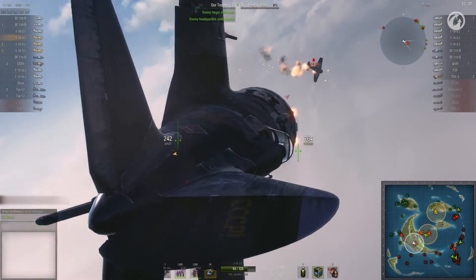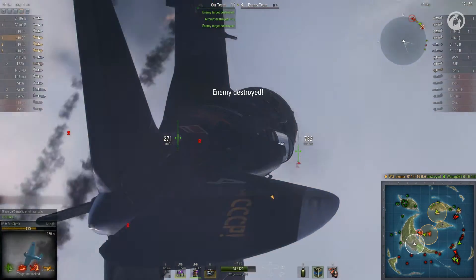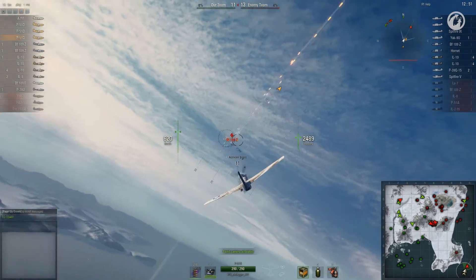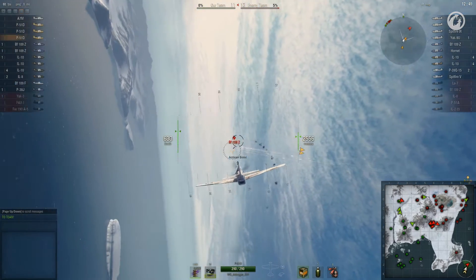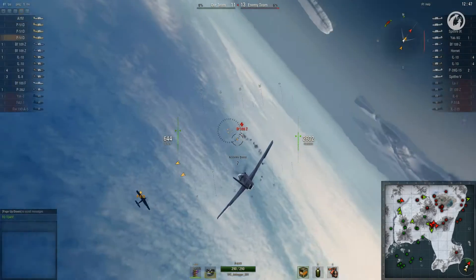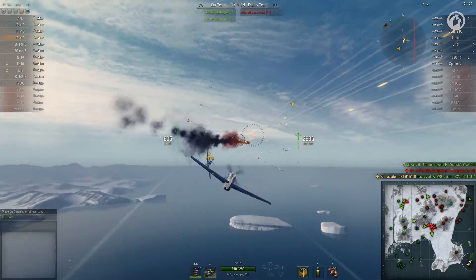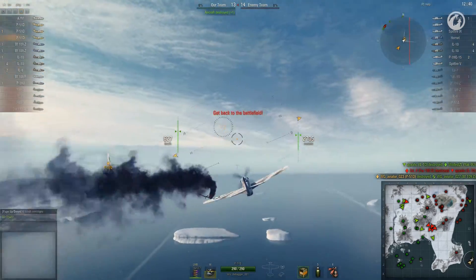This can happen on low tiers, where the opposing team has no flights or few skillful players. If the enemy team is using this strategy against your flight, the best option would be to wait for the right moment to attack, then quickly destroy enemy aircraft one by one, leaving no time for others to come to the rescue.